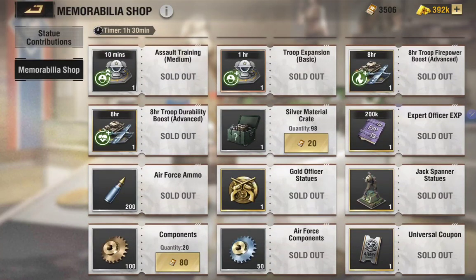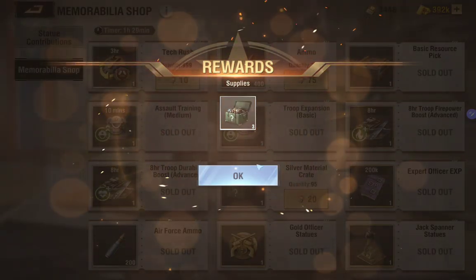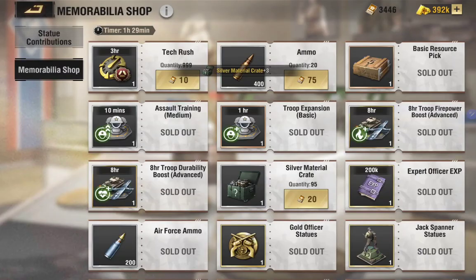In the memorabilia shop you can see all the merchandise you can purchase. I pretty much went on a shopping frenzy — I bought almost everything except the stuff I really don't need. Let's say you want to buy a silver material crate — I'll purchase three. That's it, it's really simple. Too bad I made this video after I already purchased everything, because I wanted to show you the pricing on those items.